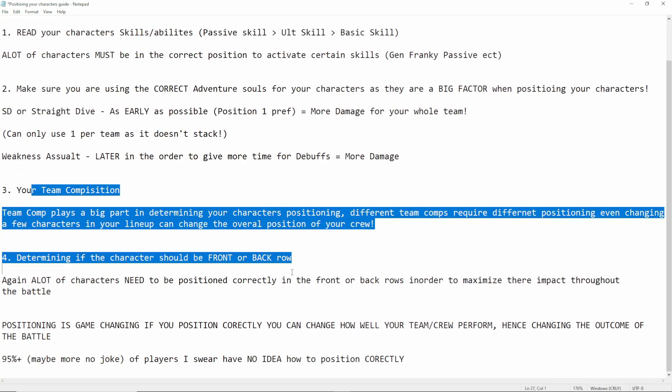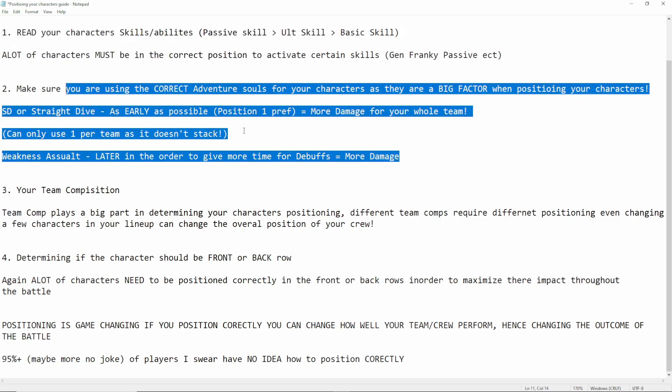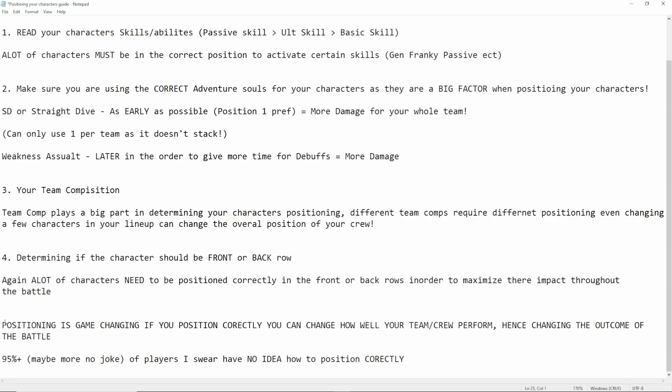Number 3 and 4 basically go hand in hand. Team composition plays a big part in determining your character's positioning, because different team comps require different positioning. Even changing a few characters in your lineup can change the overall position of your crew. This goes hand in hand with the next one: determining if your character should be front or back row. Some characters can go front and back row, and your team composition will determine that. Make sure you're reading your character's skills, abilities, and using correct Adventure Souls. Positioning is game changing - if you position correctly, you can change how well your crew performs throughout the battle, changing the outcome. You can go from a loss to a win just by changing the positioning of your team.